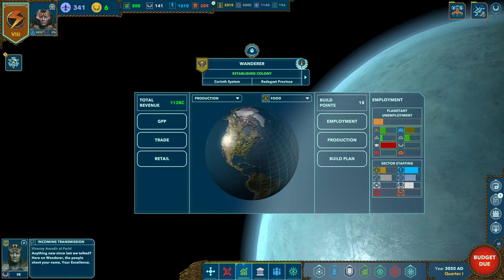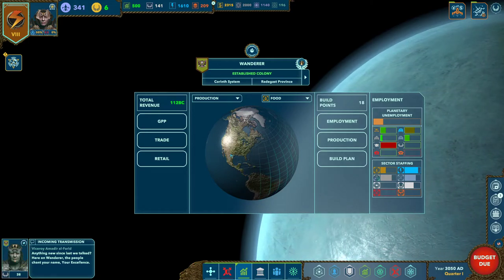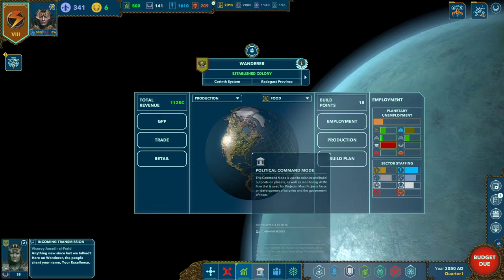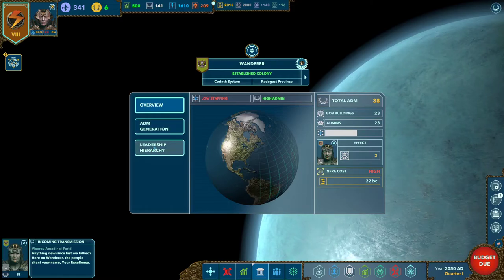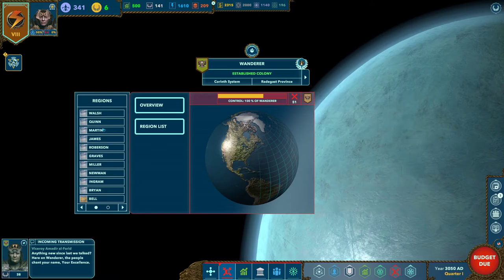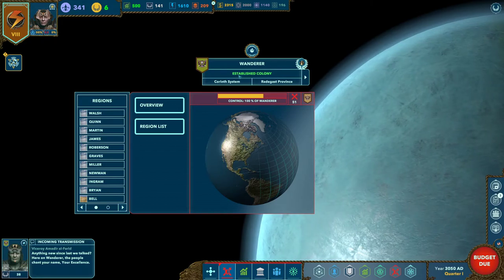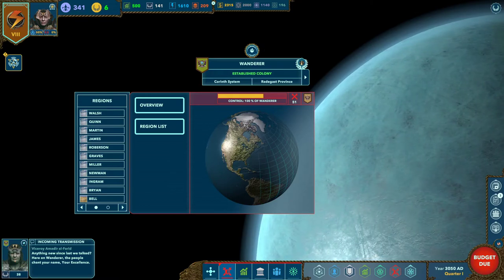These are our command modes. Right now I'm in economic command mode, meaning all my available projects and system, planet, and province views will be economic in nature. For instance, if I want to see how much ADM I'm generating on a planet, I'd go to political mode to see my total ADM with subviews. If I want to see military information, I go to military command mode. This here is the planet information display, showing the type of planet, whether it's a new colony, established colony, or capital, the owner, civilization, system, and province.